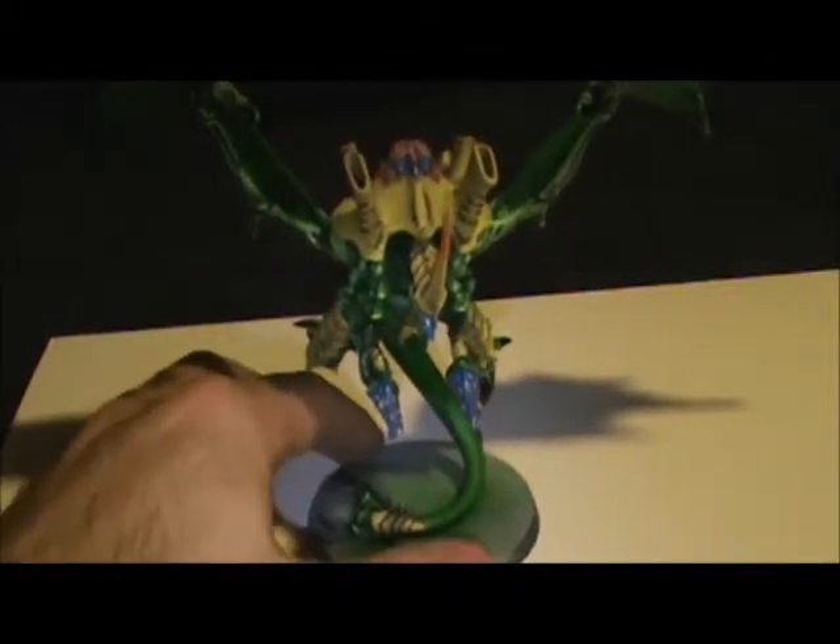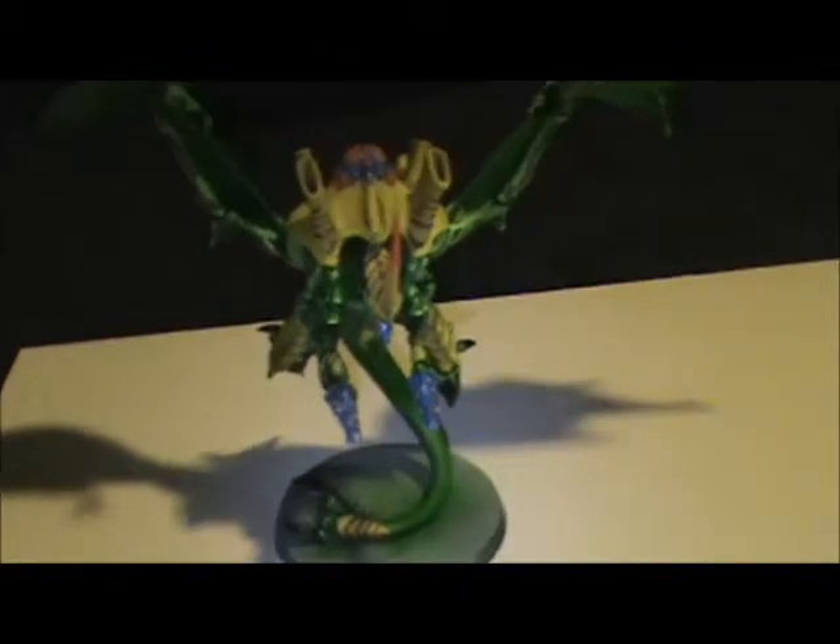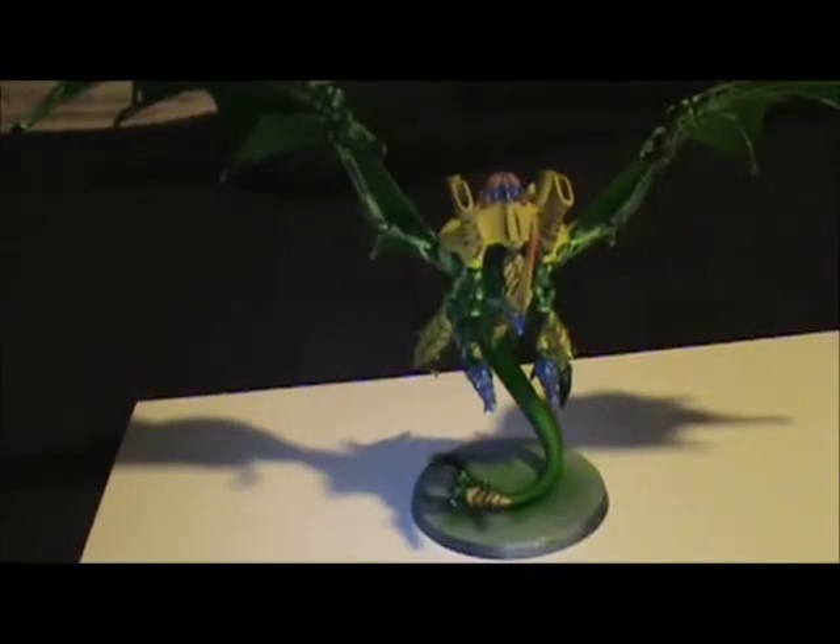So let's say you deploy your flying hive tyrant here and the rest of your army is deployed all the way on the other end of your table — this is just a little piece of foam core that I'm using as my table.